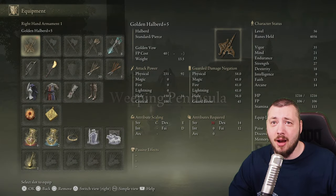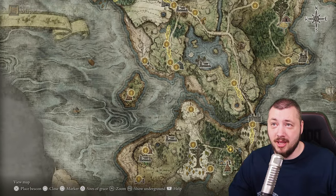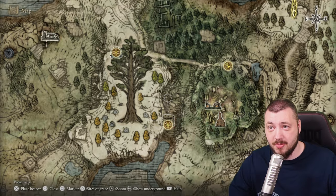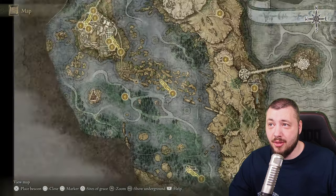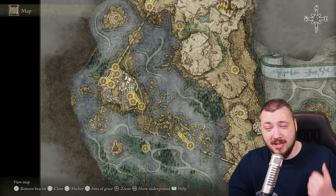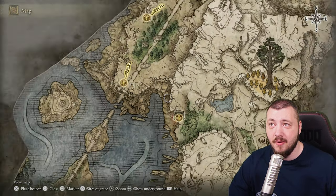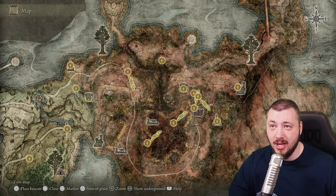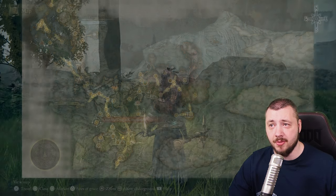The Misbegotten Short Bow upgrades with normal smithing stones. For smithing stones +1, there's one near Agheel Lake and the Morne Tunnel. For +2 stones, find roughly three here and three here on the map. For +3s, the Raya Lucaria Crystal Tunnel. Further along, the Rune-Strewn Precipice has fives and fours, as do the Gael Tunnel and the Sellia Crystal Tunnel. Constantly upgrading your bow is important so you can dominate.